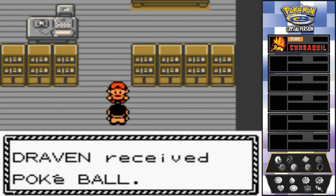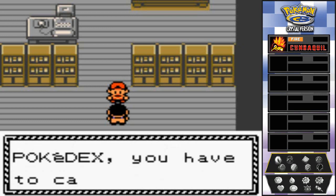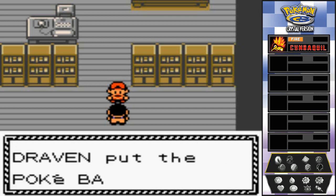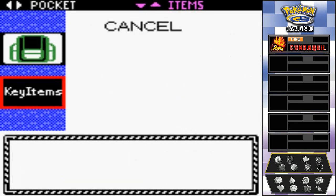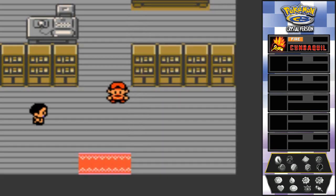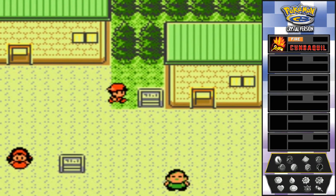Before we leave, this guy says 'Draven, use these on your Pokédex quest.' We get ourselves some Pokéballs — to fill your Pokédex you have to catch Pokémon by throwing Pokéballs at wild Pokémon. Let's see how many he gave us — he gave us five Pokéballs, so that's pretty cool.